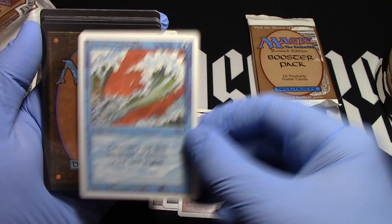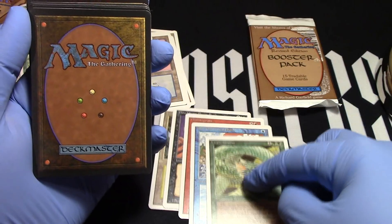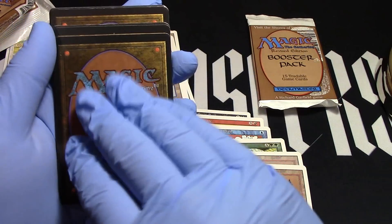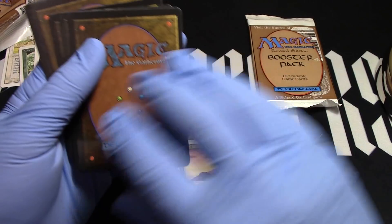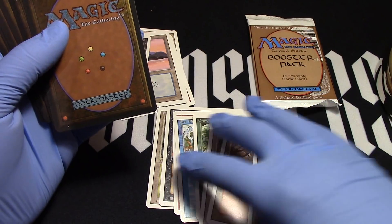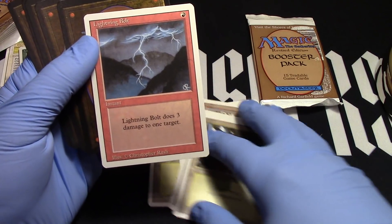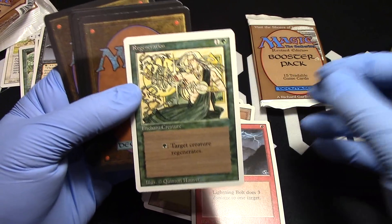Blue Elemental Blast. They must have got the randomness down here. Crawler. Mountain. Another Mountain. Island. Forest. That's enough land — we can stop with that now. We got five. Lightning Bolt! All right, cool — we can keep going with those. That'd be awesome. Regeneration. There we go.